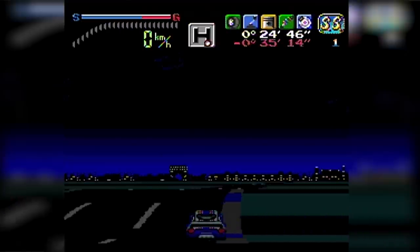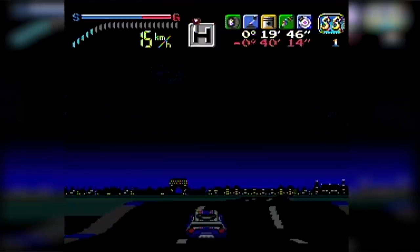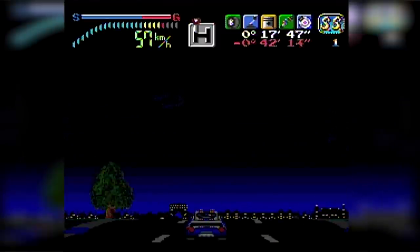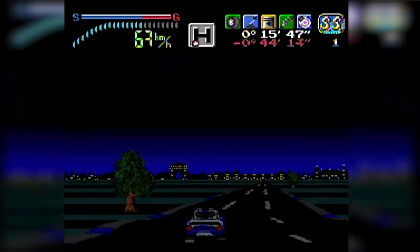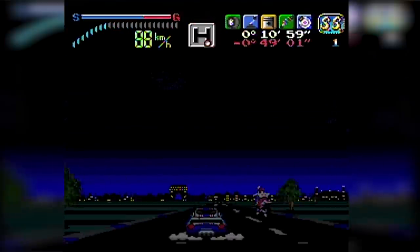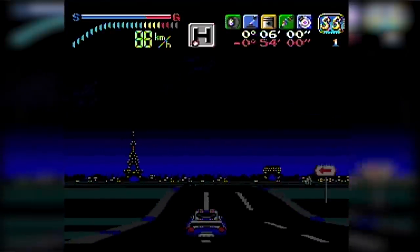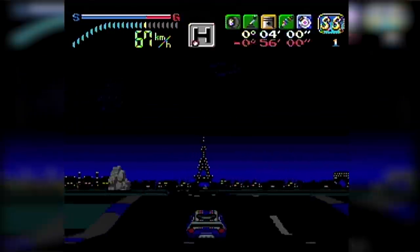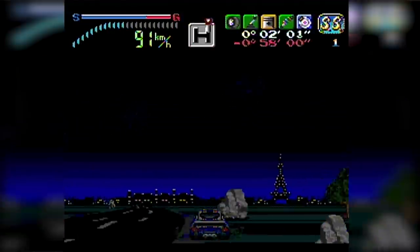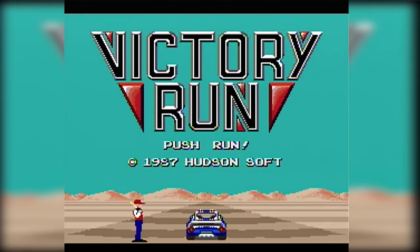That was a classic TJ move. Your engine is getting pretty beat up there. There's a condition bar at the top - the tires are green, the gear is blue which is pretty good, the engine is yellow which is not so good. None of us have managed to make our way out of Paris - it's a sore loser situation.